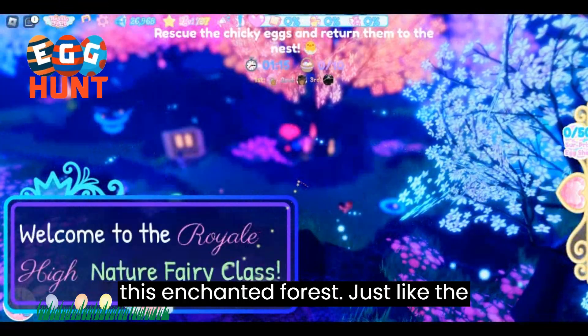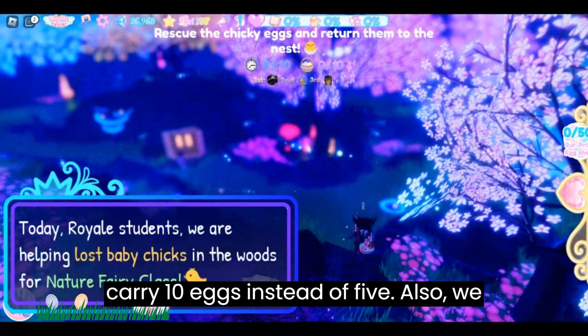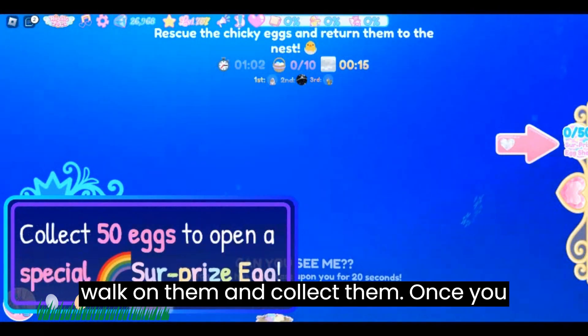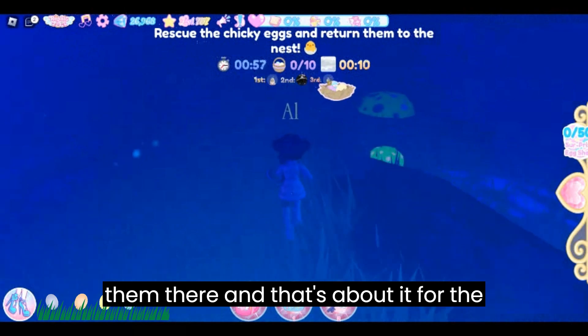To play the egg hunt, you just need to collect eggs that are spread all around this enchanted forest, just like the previous years. But this time we can carry 10 eggs instead of 5. Also, we don't need to click the eggs — we can just walk on them and collect them. Once you have the 10 eggs, go to the nest and drop them there, and that's about it for the hunt.